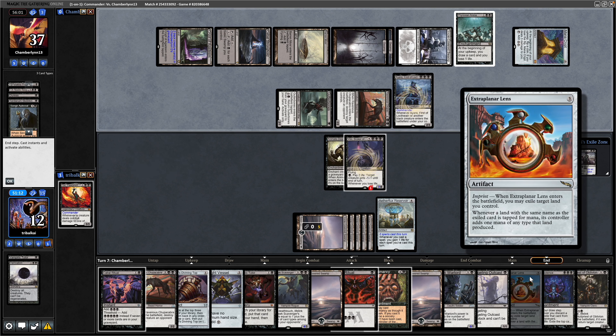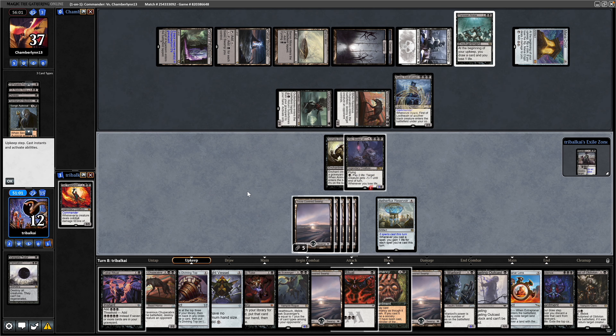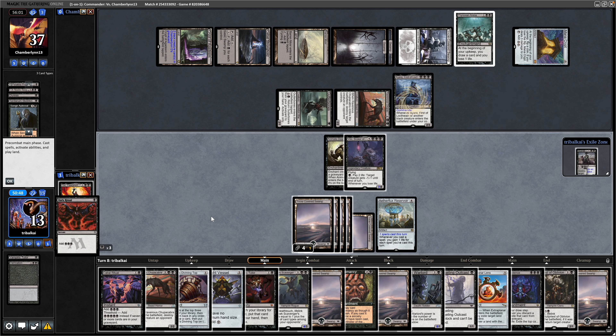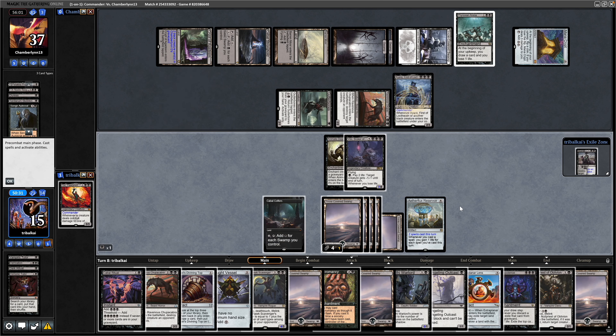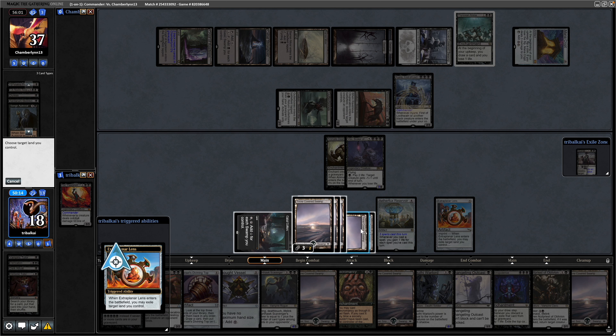Now we've got double mana available with extra play in our Lens, so probably Dark Ritual being cast next turn. Demonic Tutor into Cabal Coffers will be a good idea. Draw into a Swamp — let's cast the Dark Ritual, gain a decent amount of life from the Aetherflux Reservoir. Play the Demonic Tutor for our Cabal Coffers and then play the Cabal Coffers. We can tap that down for mana now — takes us to 5. And then it is the Extra Planar Lens.